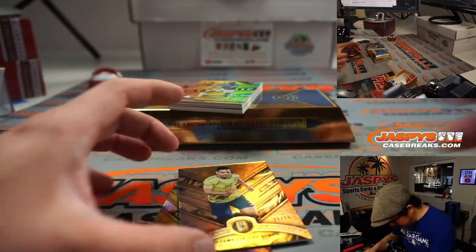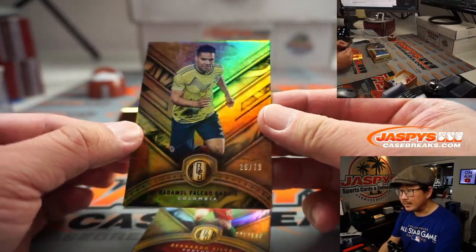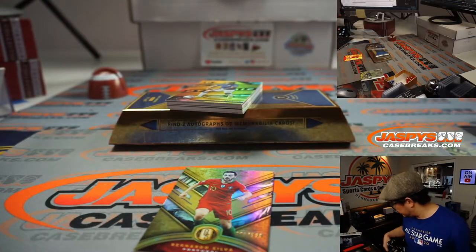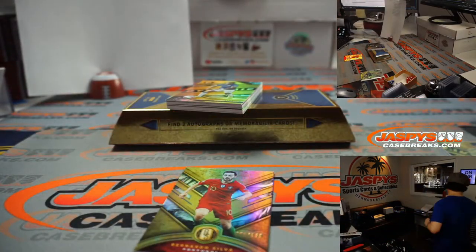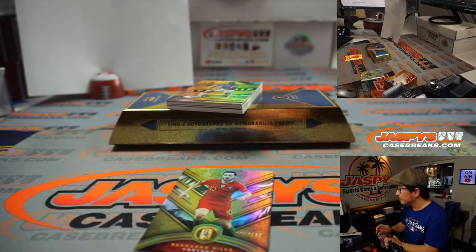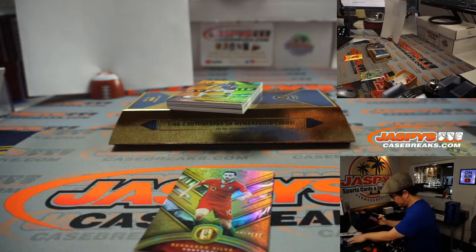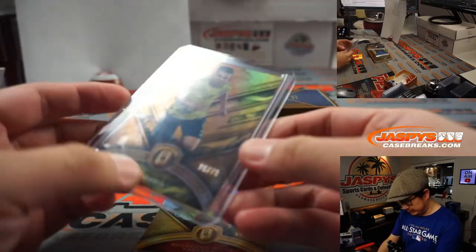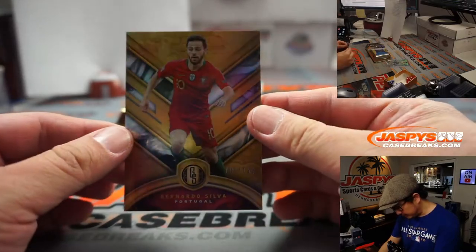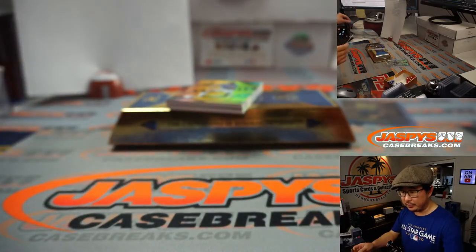We got Rodmel Falcao Garcia, 26 out of 79. Here's the final printout right here. And that goes to Dimitri and number six. We got Bernardo Silva, five out of 129. That'll go to Dimitri and number five.